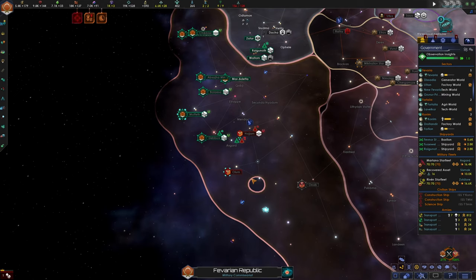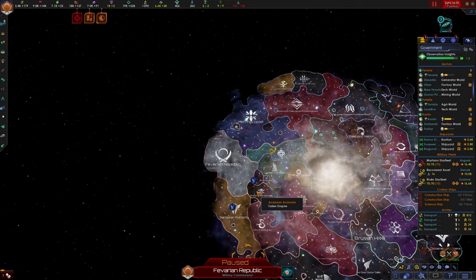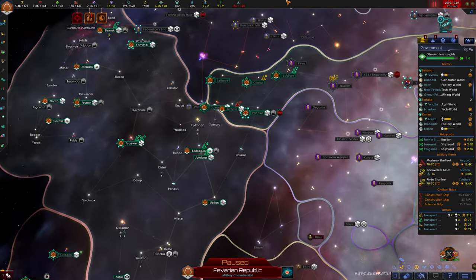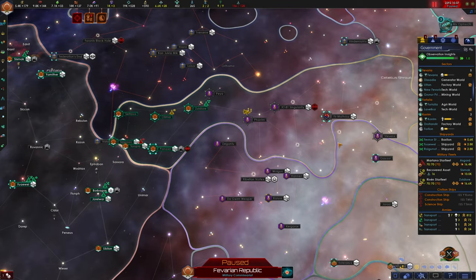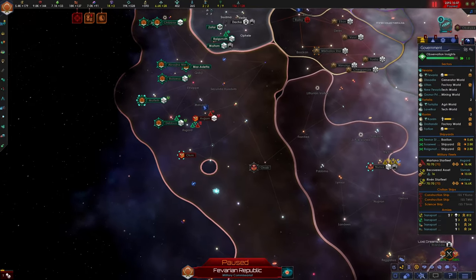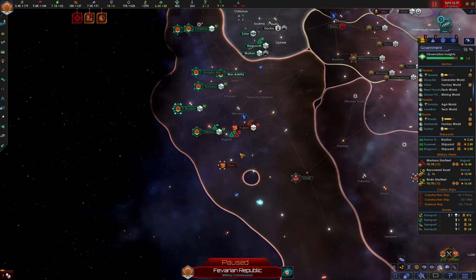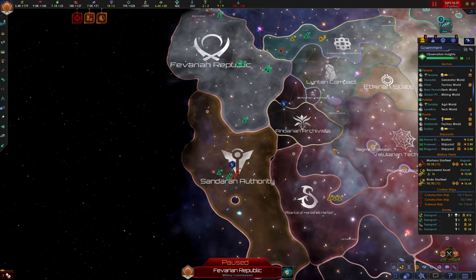I think this is actually going to be a good stopping point. This war is starting to slow down a little bit, and we will go ahead and start the next episode by winning this war. The coalition is completely occupied by their other invaders, and the Sandoran Authority is facing war on two fronts - the Alliance of Hardshell Harbour has declared war on them as well. We just need to occupy a few more planets and we'll have the war wrapped up. Thank you guys so much for watching and please stay tuned for the next episode where we continue to expand the influence and reach of the Favarian Republic.